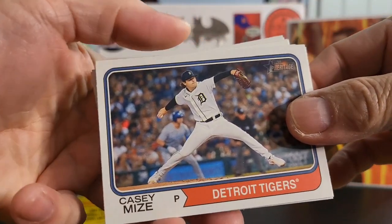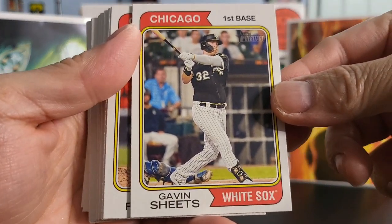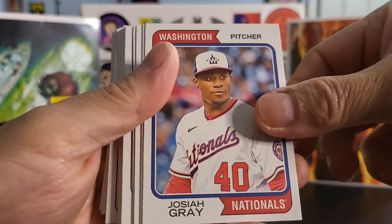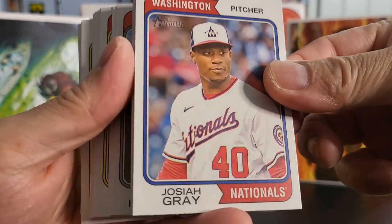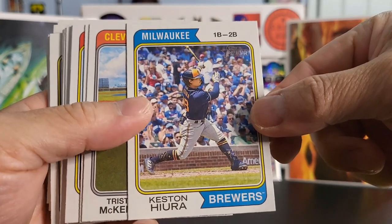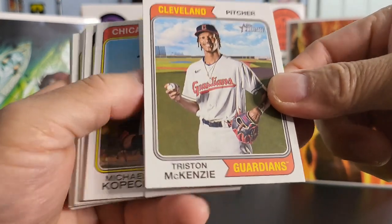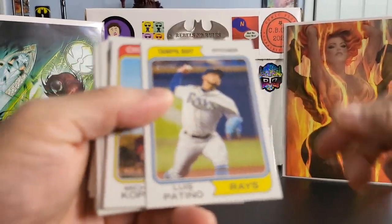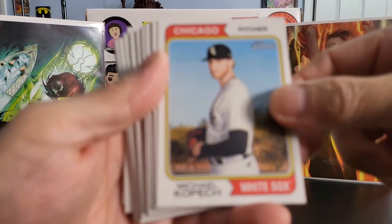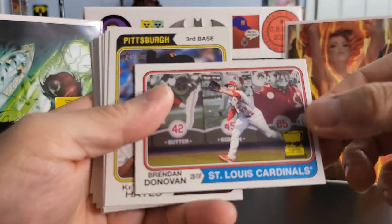Casey Mize. We got Gavin Sheets. Rookie of Nate Fisher. We got Josiah Gray. We got Keston. Justin McKenzie. We got Louis Fattino. Michael Kopesh. We got a Brandon Donovan — Gold Cup.